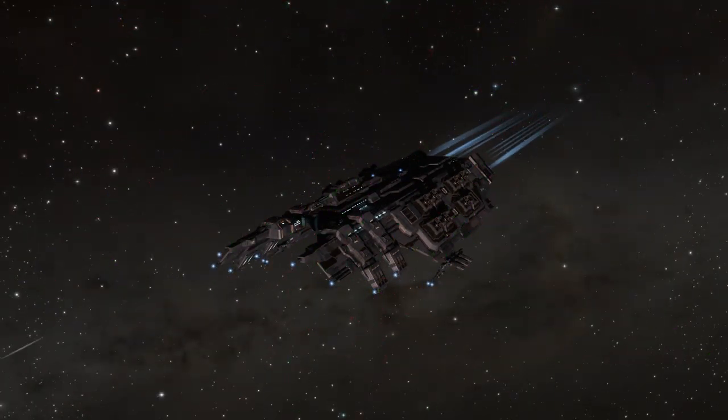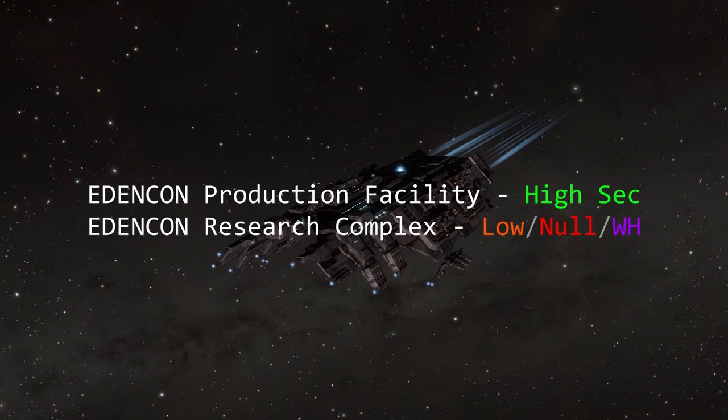Back to the new event sites. They're actually called the EdenCon Production Facility or the EdenCon Research Complex. They are found everywhere, with the tougher ones — the Research Complex — being located in Low, Null, or Wormhole Space.